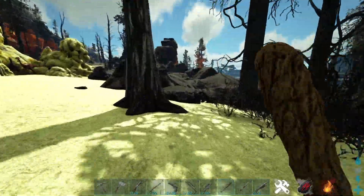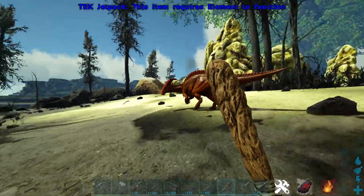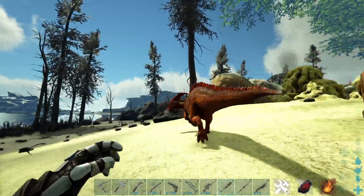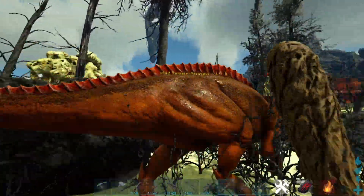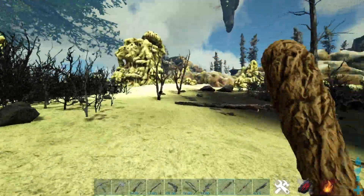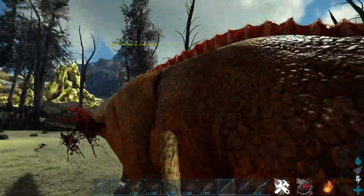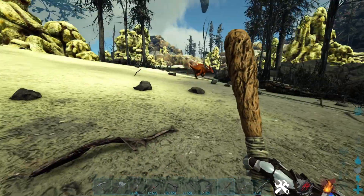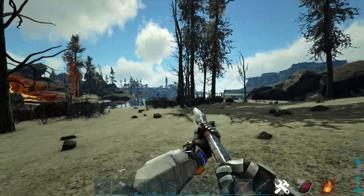Also coming in is the wooden club. Early game, this is basically the only weapon I use to tame creatures. It's so useful for taming things like parasaurs — I'm running after one right now. It does a really decent amount of torpor, and even though you can't hit while you're running, it is still probably one of the most useful taming weapons when combined with a bola, which I don't have for this demonstration.